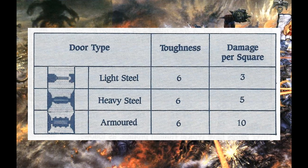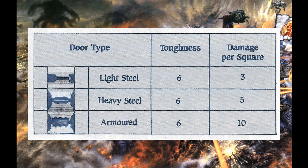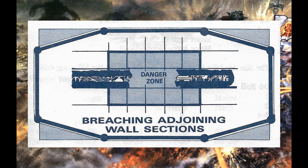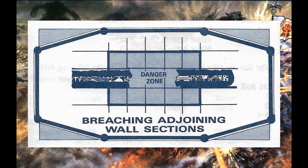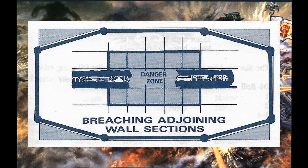If two or more adjacent squares of wall section are breached then roll a D6. If less than the number of adjacent breached sections is rolled then the wall collapses, and each model in the danger zone as per the diagram must make an armour save or be killed.